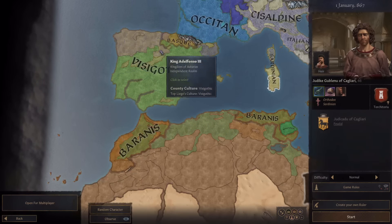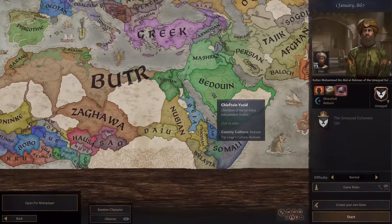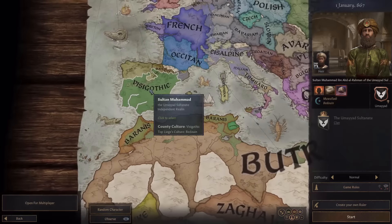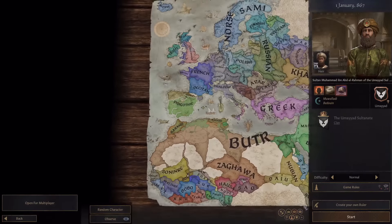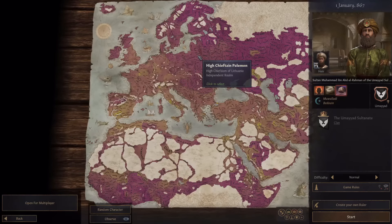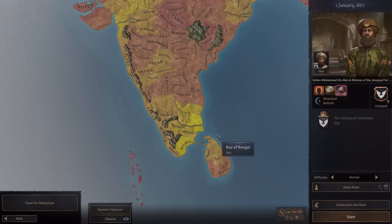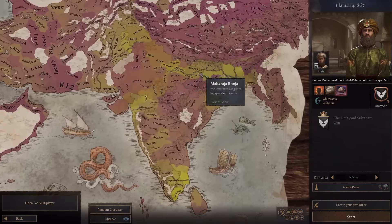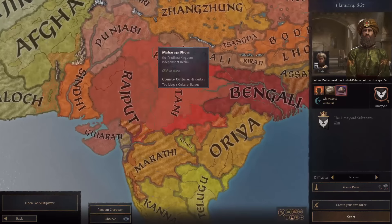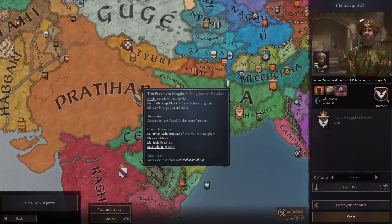Another place some people mentioned was Spain - if we look at the development there you can see it has some really high places, especially Cordoba which has really high development, one of the highest in the game at this start date. But if we look at the culture in this area you can see it's all Visigothic, and the people who own this land are Bedouin, and the Bedouin culture is huge and spread all over, so it would be a hard time raising the average development.